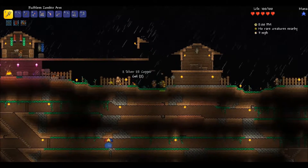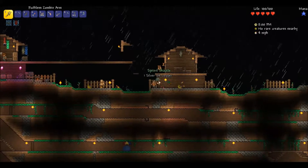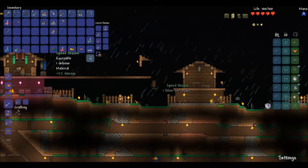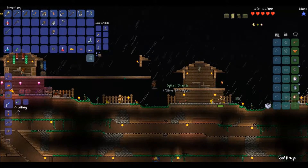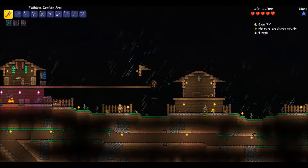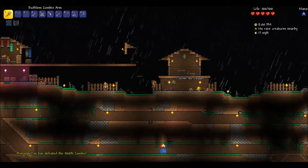Die, zombie. Spiked shackle — is this better than what I have? One defense, two damage. I'll put this on since I got an upgrade in materials recently, so I'll make some armor with that. That will be my armor upgrade.